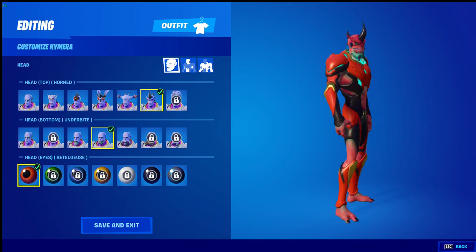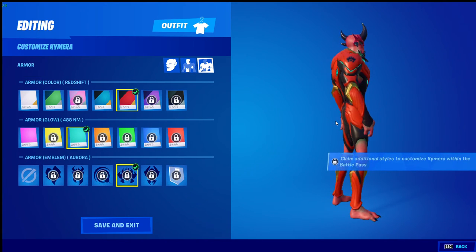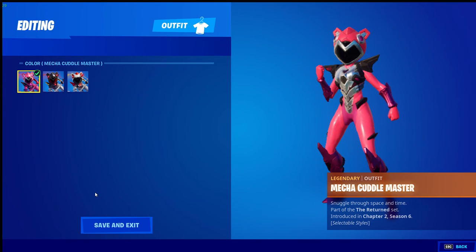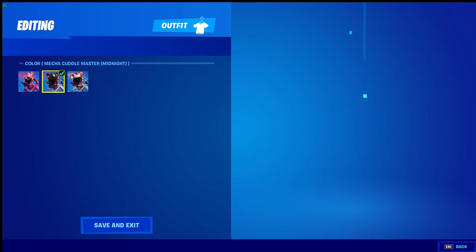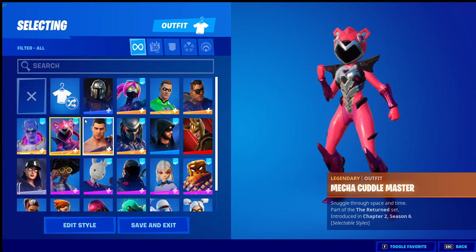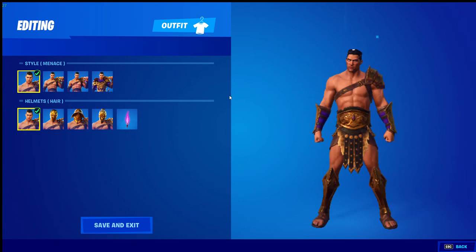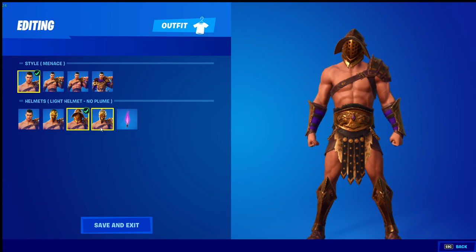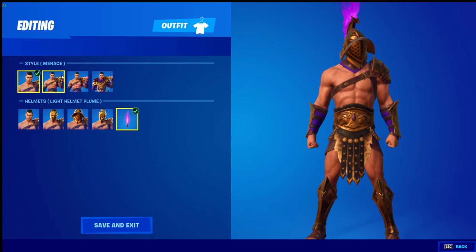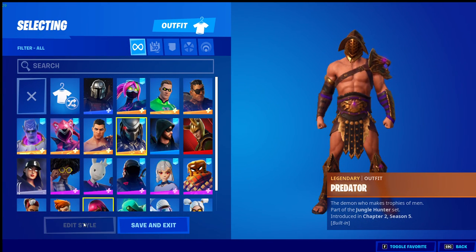Got the BS skin and the six skin obviously. Got Chimera - I've got nearly all the heads, this is my custom Chimera so far. Got Mecha Cuddle Master which was last month's crew pack and came with three designs. Got Menace - my favorite version has the mask and heavy helmet. Got the Predator skin - love it a lot.